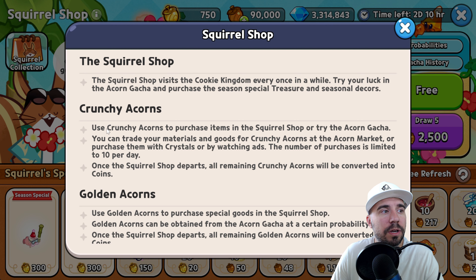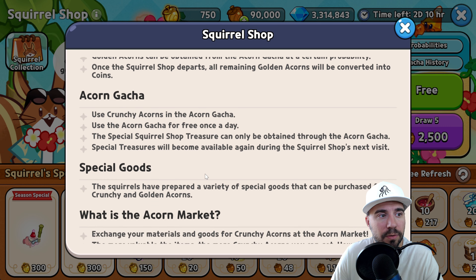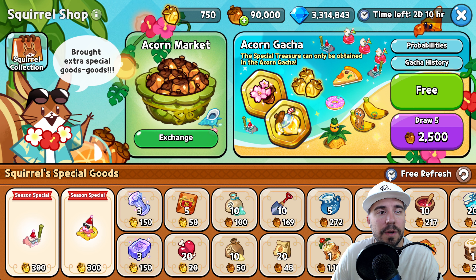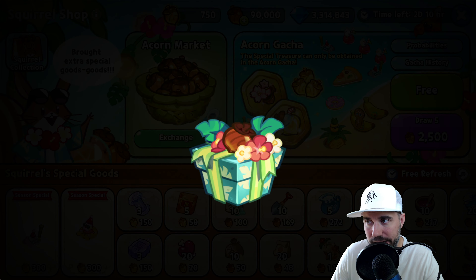If you're looking for more details, you can always go up here for a better understanding. The Squirrel Shop covers crunchy acorns, golden acorns, the acorn gacha, special goods, the acorn market, and materials goods. Make sure that you are using your free daily pull every day — hopefully you are already doing that.